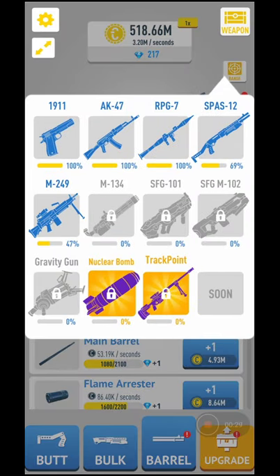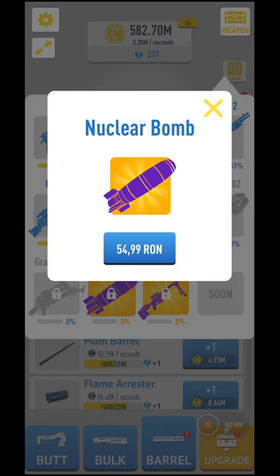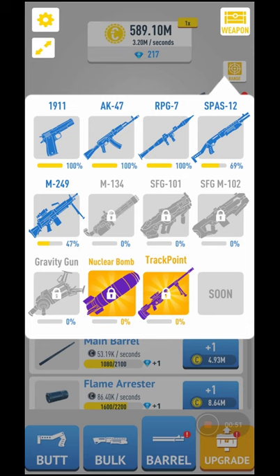You have some weapons that you need to construct. There's a pistol, AK-47, RPG-7, SPAS-12, M249, M134, SFG, SFGM, gravity gun, nuclear bomb, and track point. Only the ones marked in yellow can be built with real money.